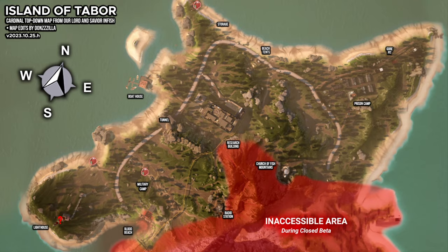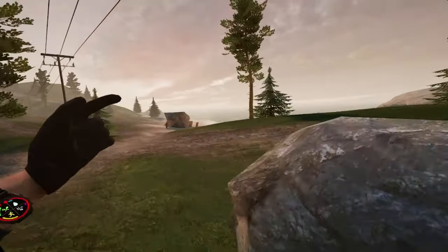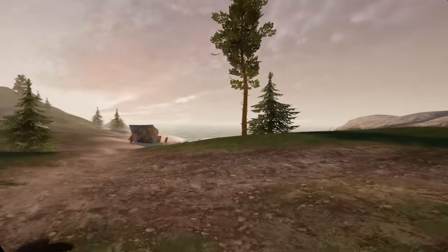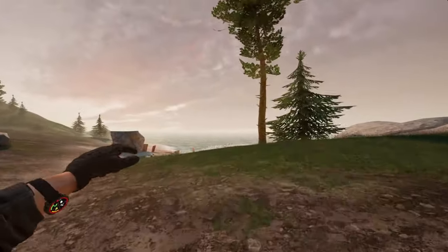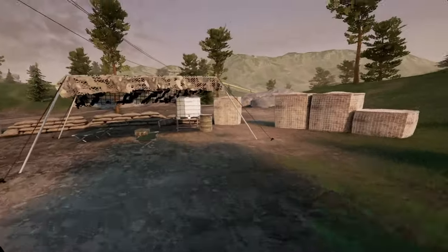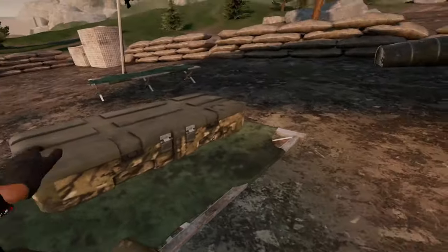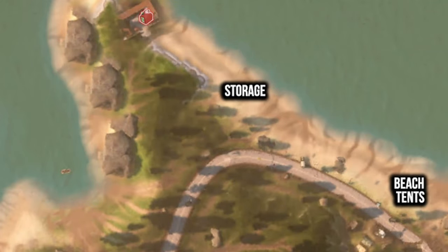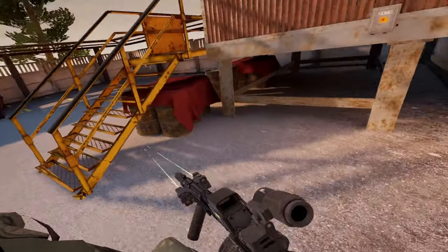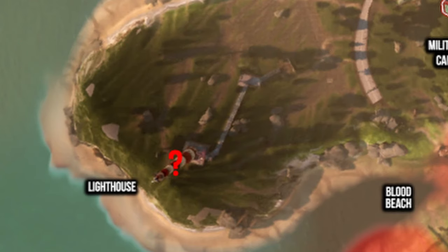Lastly, I'll show you where all the gas cans spawn at. These are imperative to know if you play hardcore Tabor. The first and only guaranteed spawn for gas is by this camp below the lighthouse. The next is below this IBC tote in the southwest military camp, and the third is at the parking lot in the northwest corner of the map, under these stairs leading up into the office. The wiki lists a fourth gas can spawn by the lighthouse, but I've never seen this location, so I won't share it without knowing for sure.